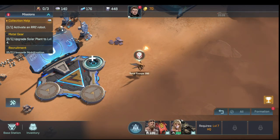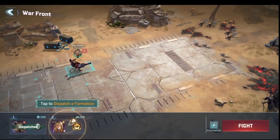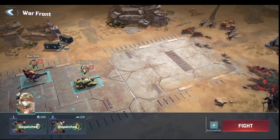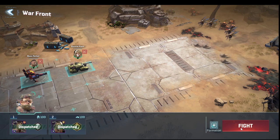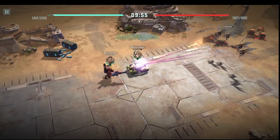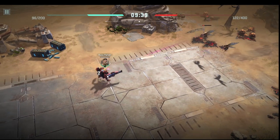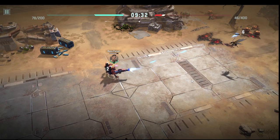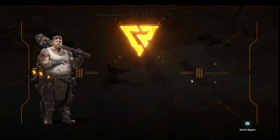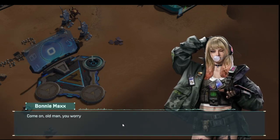The game wants us to engage in combat again and won't let us do anything until we do. We add Bonnie to the formation since she's new — putting Bonnie in front as tank and Russ in the back. We fight and the tank takes the bulk of the damage with the highest threat. We do lose the tank — we were short on troops. We should have added more troops to Russ Parker's formation.